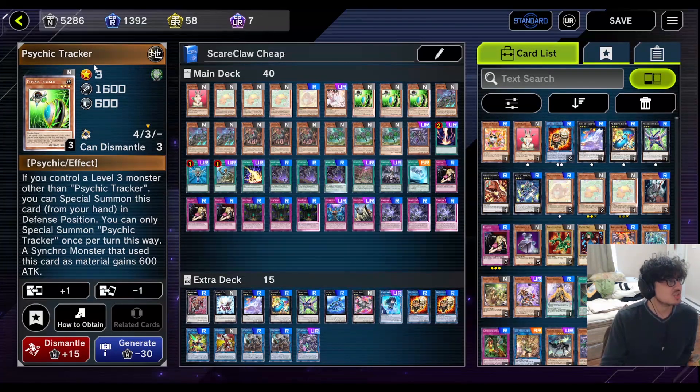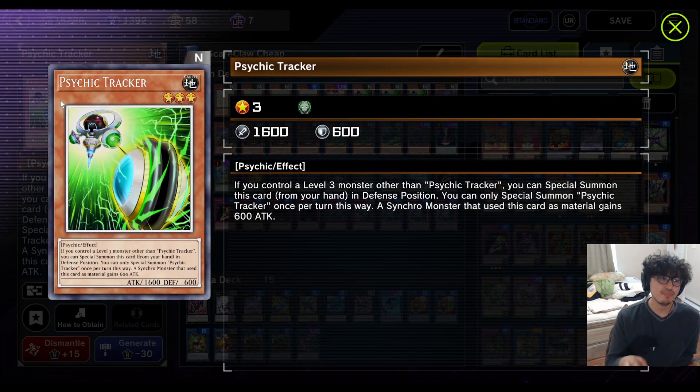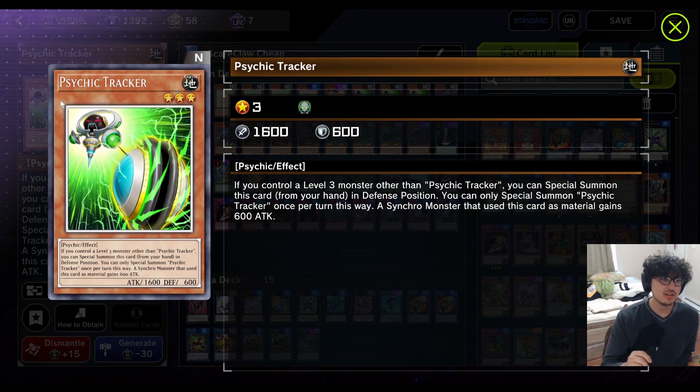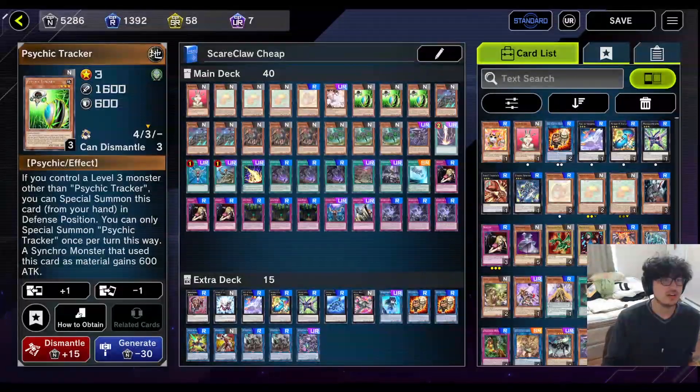Next up we have Psychic Tracker. This is a level three psychic monster. Its effect is: when it's in your hand, if you control a level three monster other than this card, you can just special summon it from your hand. It also has another effect where if it's used for a Synchro Summon, your Synchro monster gets more attack, but mainly we're using it to get more bodies on the board.